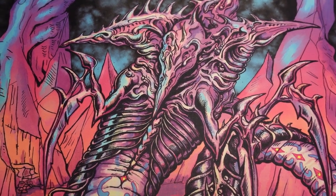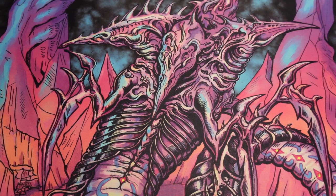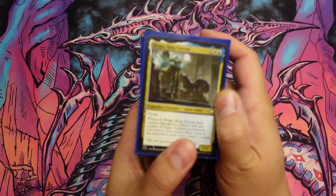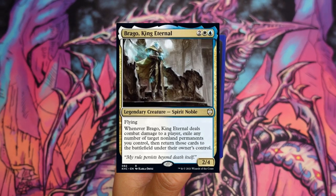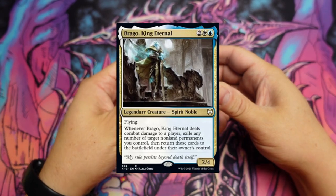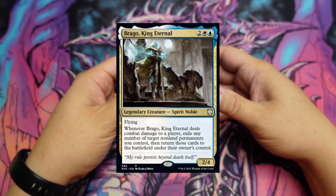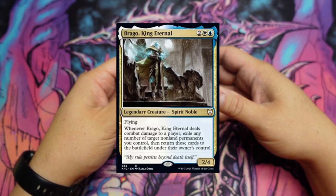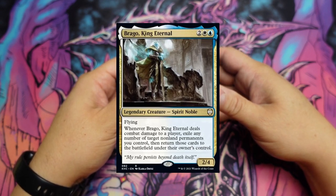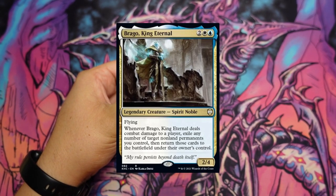All right, with no further ado we are going to get into this deck tech for today. Today we have a very interesting one that buddy Spartan runs — Brago, King Eternal. This is one Spartan runs on occasion. It's two white, blue for a legendary spirit noble, two/four. It has flying, and when Brago, King Eternal deals combat damage to a player, exile any number of target non-land permanents you control, then return those cards to the battlefield under their owner's control.